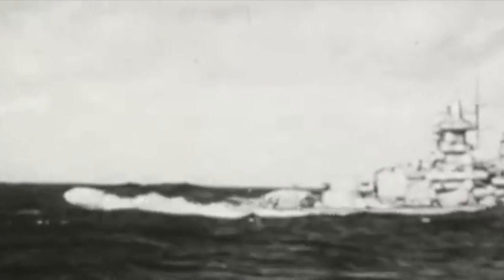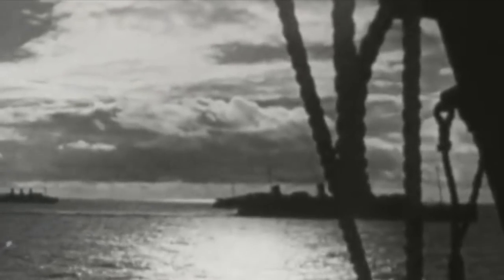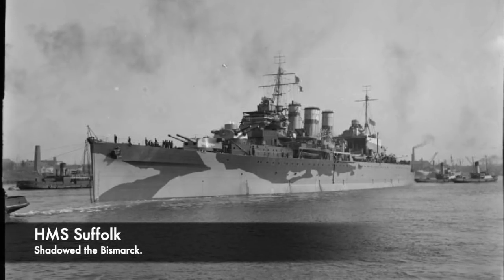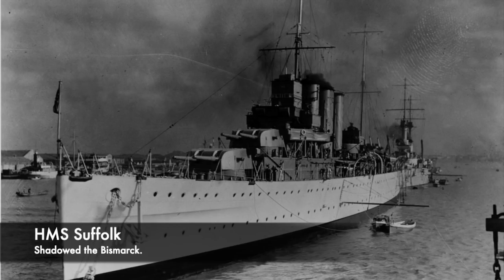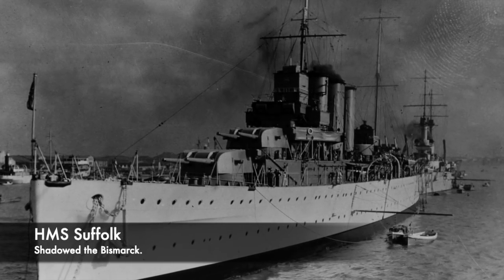As they approached, radar was activated, and they arrived at the north of Iceland at around 12pm on the 23rd of May. At 19:22, the British cruiser HMS Suffolk was detected around 12,500 metres away, and permission was given to Prinz Eugen to engage, however it held fire before Suffolk retreated and shadowed the German ships at a safe distance. At 20:30, HMS Norfolk arrived with Suffolk but got too close to the Germans, and the order to engage was given, with Bismarck firing five salvos. The engagement was brief and HMS Norfolk managed to escape, but at 2200 hours Bismarck made a 180-degree turn to face the two ships head on. HMS Suffolk's radar anticipated the move and evaded.